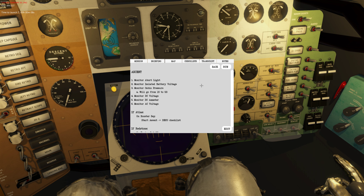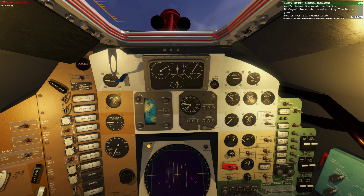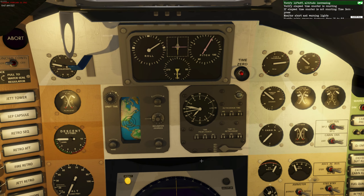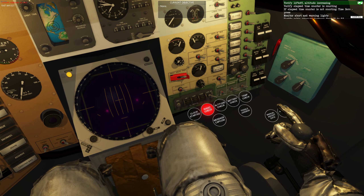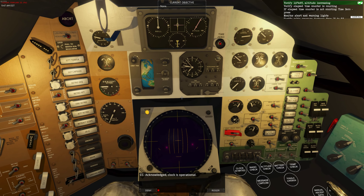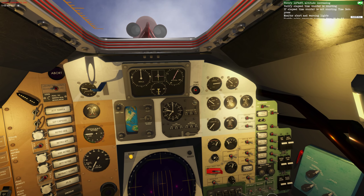Here we go - running the ascent checklist. Umbilical disconnect, roger - the clock is operating, we're on our way and my clock is running. Roger, we're programming and roll. It's a little bumpy around here. Clock is operational - stand by for 20 seconds. Roger, two, one, mark.